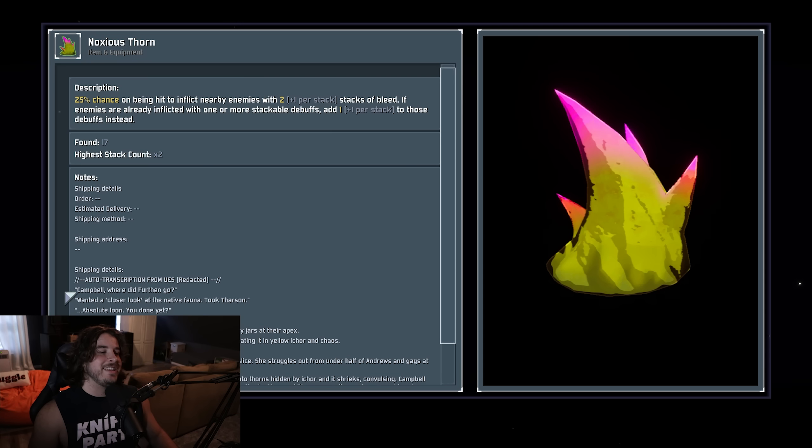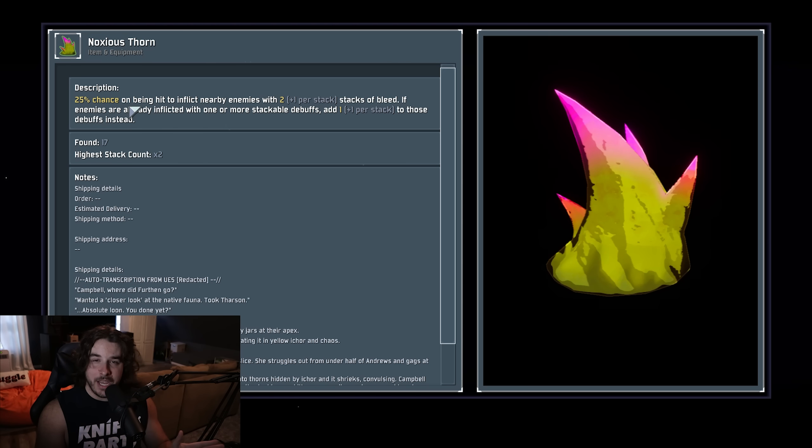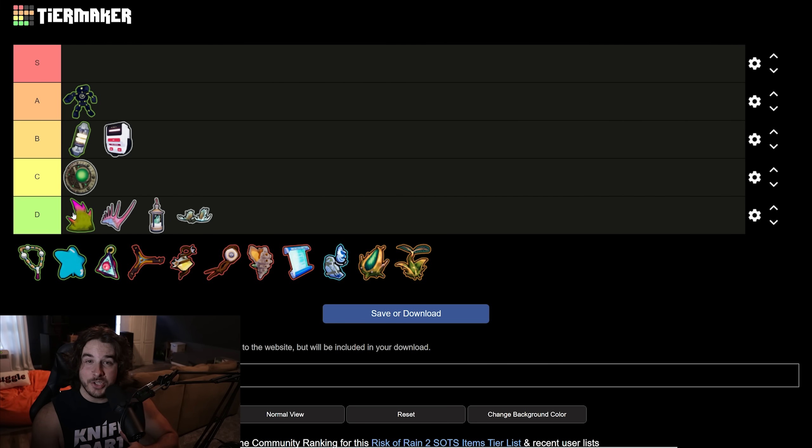Next up the Noxious Thorn. This thing is a chance on being hit to apply two stacks of bleed to anything nearby. And on top of that if enemies already have some kind of debuff it'll give one additional stack of that debuff instead. A chance on taking damage to then put two stacks of bleed on an enemy — it's conditional on you taking damage and then it's a chance to do its effect. It's so bad.